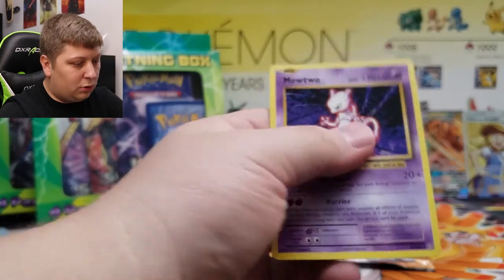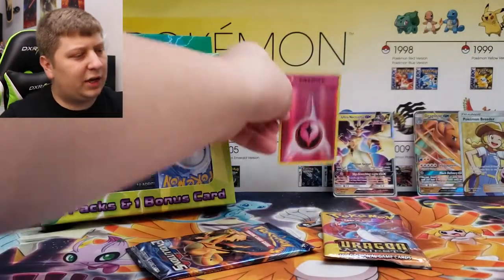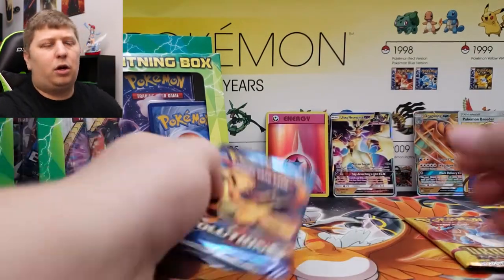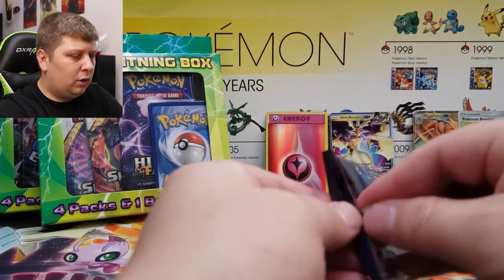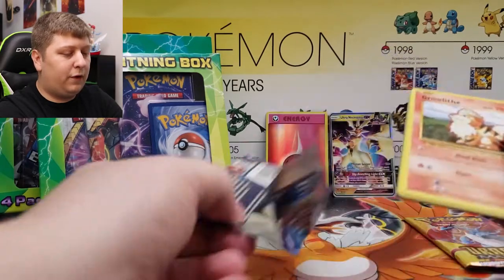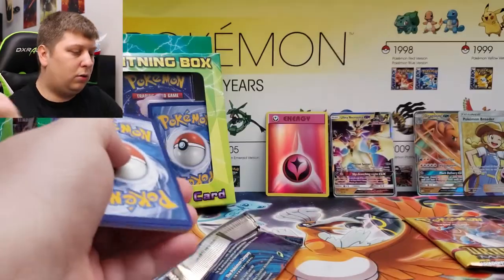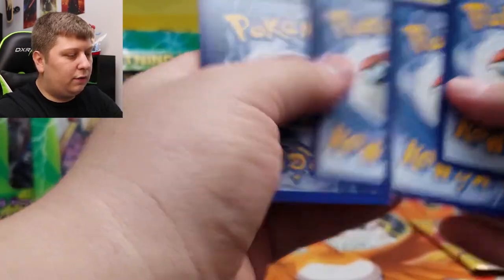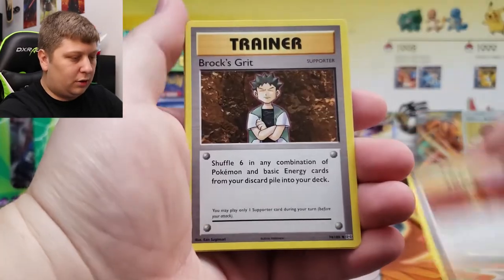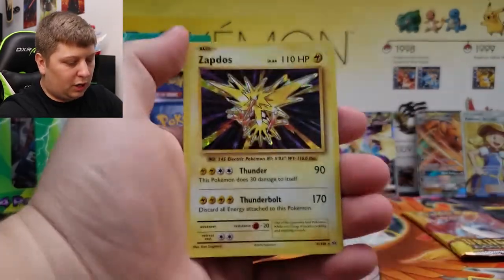A Reverse Energy and a Mewtwo Regular Rare. I still have never pulled a Charizard Holo Rare from Evolutions. I think I pulled an Ultra Rare Charizard, but I've never pulled a Holo Rare or the Reverse Holo Rare Charizard. I actually have the Ultra Rare one currently at PSA with like 50 other cards right now — waiting on those guys. I'm excited to do some PSA return videos in the future, so make sure you're subscribed. We got a Hollow Rare Zapdos — I dropped every single card. This is just a base set reprint, but not as good.